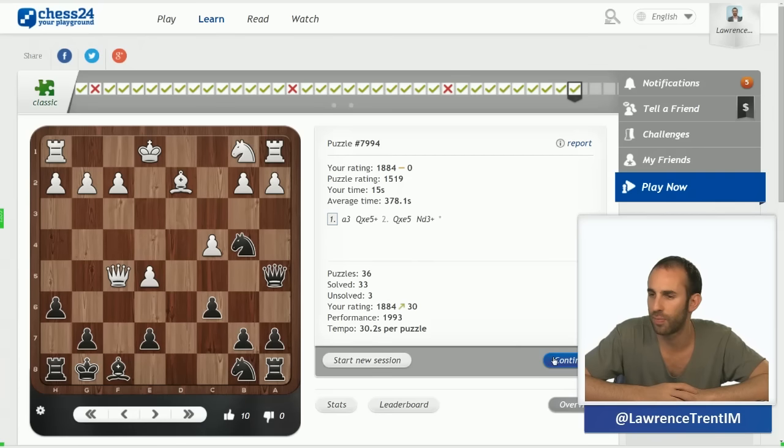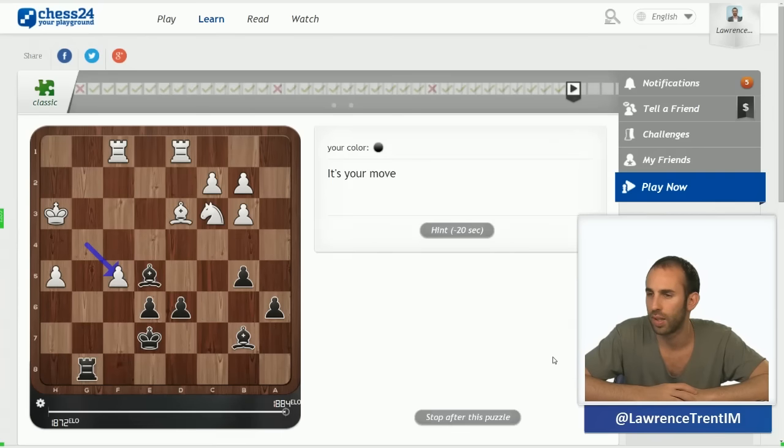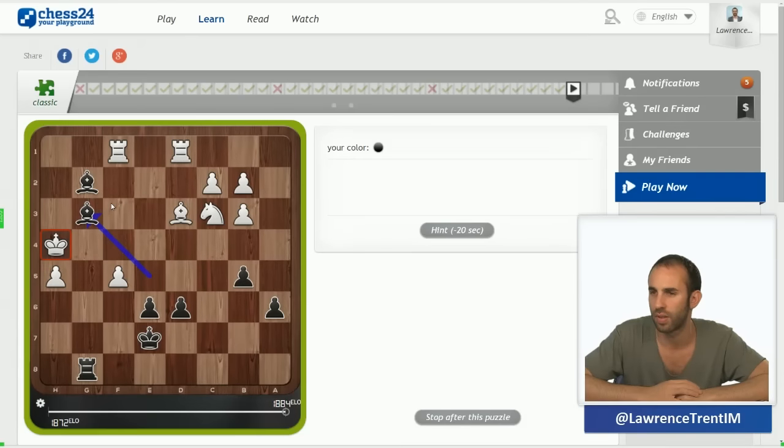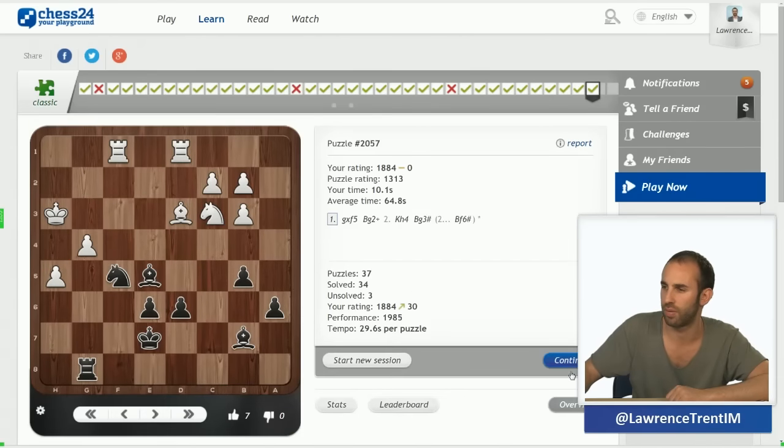This position is a very easy one — it's forced mate in two: just bishop g2 and bishop g3. I'm not going to go into this too much — that's just checkmate. Not really pattern recognition, just a simple checkmate.